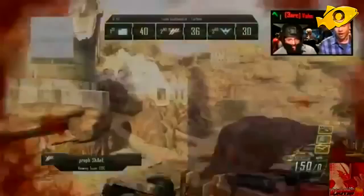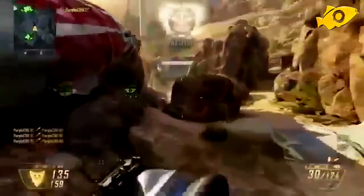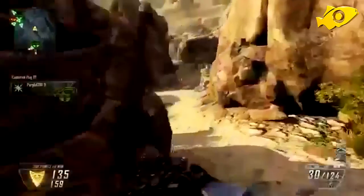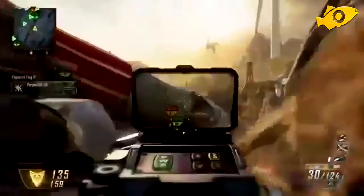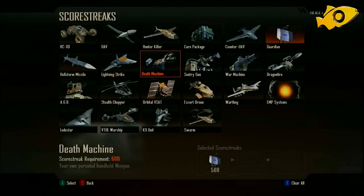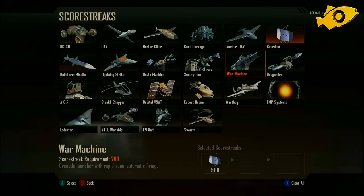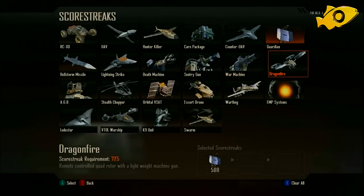Now I wanted to talk about a secret scorestreak that David Vonderhaar spoke of at Eurogamer. He told us there's going to be a secret killstreak that nobody has heard of yet — no footage, no talk, no mention of it until now. What you need to do to unlock it is receive a 30 gunstreak, very close to the number of kills needed for the nuke in MW2 and the MOAB in MW3. However, this killstreak is non-lethal. I wanted to get some speculation as to what you guys think it could be in the comments below.